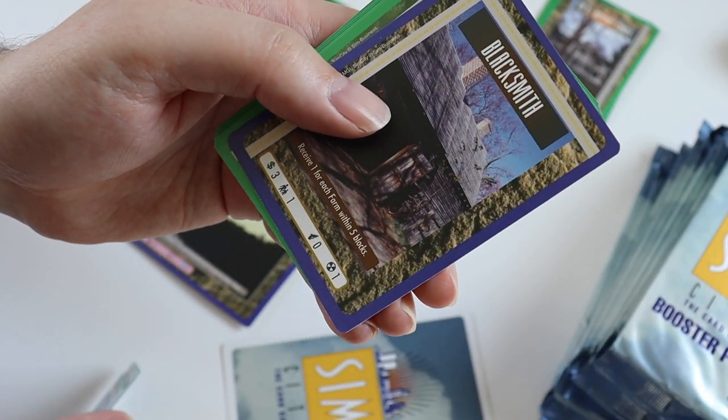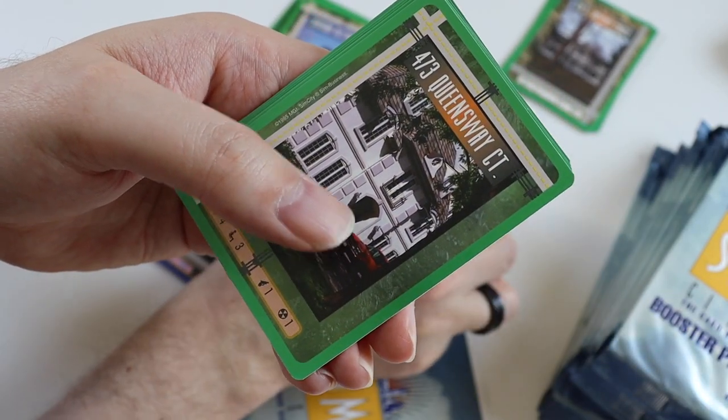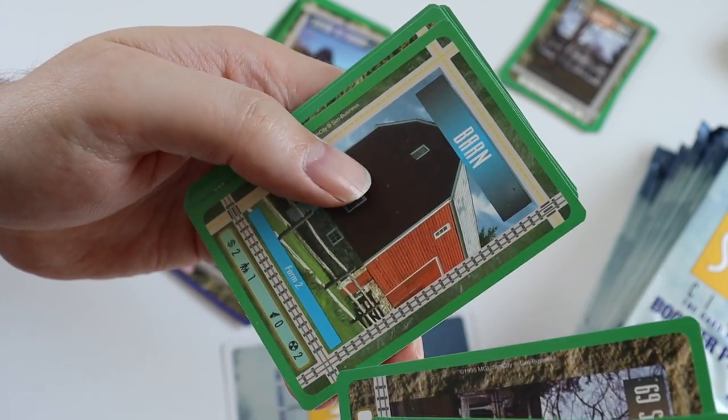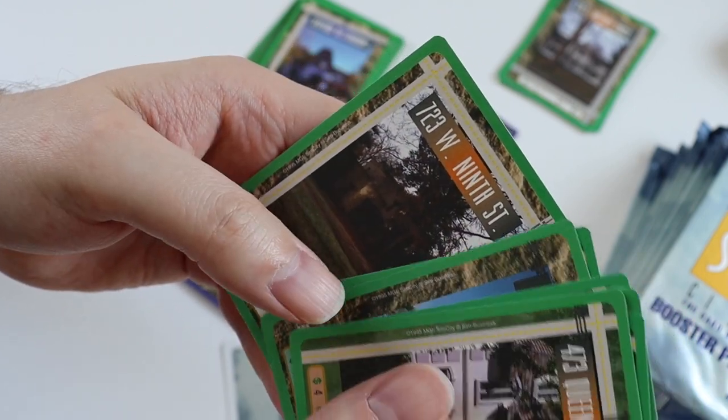The rare card is Blacksmith, and the commons are 473 Queensbury Court, Ranch House, 69 South Downey Circle, Barn, Water Tower, Pipeline, Kindergarten, and 723 West 9th Street.